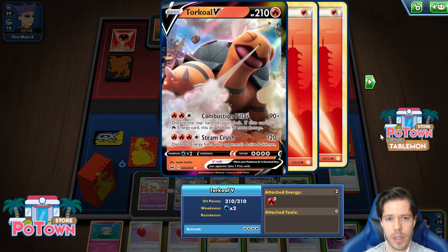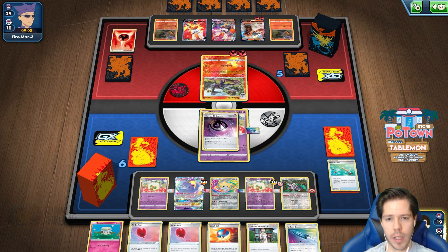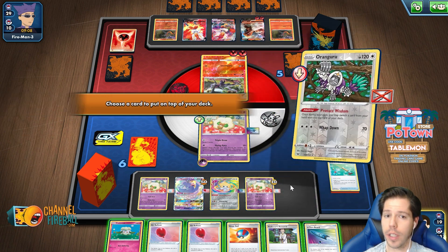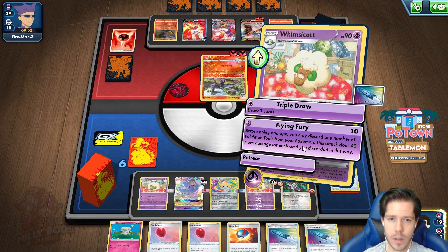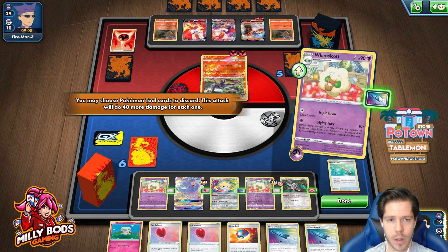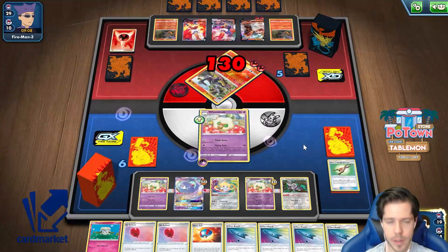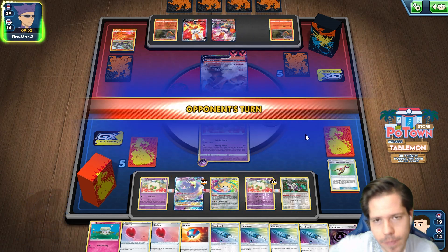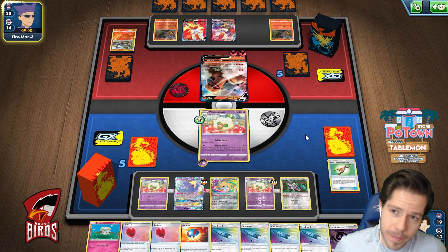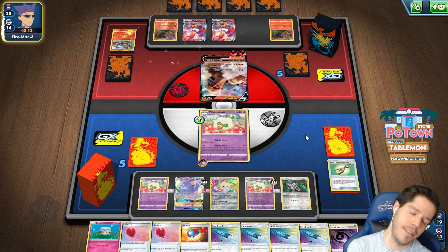So I need three tools discarded. Do I expect Whimsicott to go down? Yes, Whimsicott will absolutely go down. I don't need this to pop, so I'm just going to use the active and put the Research at the top, protecting myself from Marnie. Flying Fury — one, two, three. One turn. That should have been a dead Salasal like five turns ago.